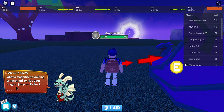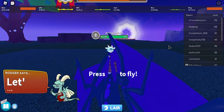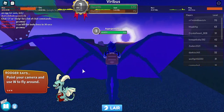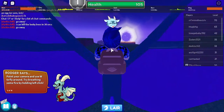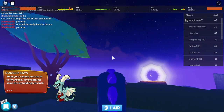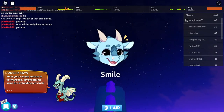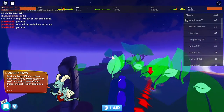To ride your dragon, jump on its back. Are you seriously gonna make me hit E and then ride with Q? To fly, point your camera and use W to fly around. Try breathing some fire by holding left-click. Awesome, that's rather cool! Burn baby! Great job, Agent Blue.